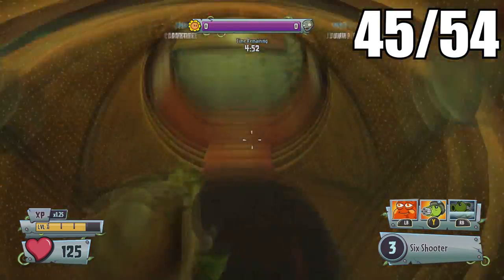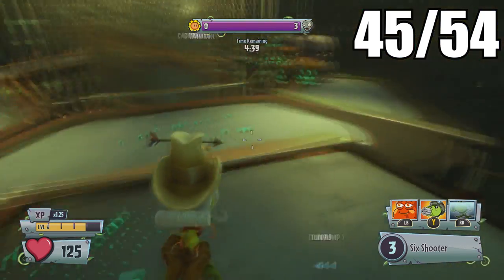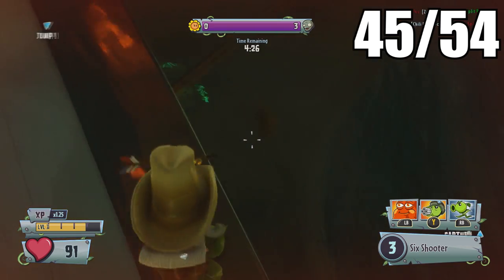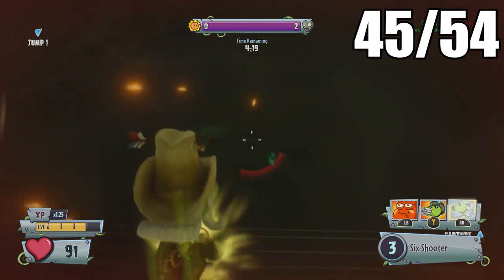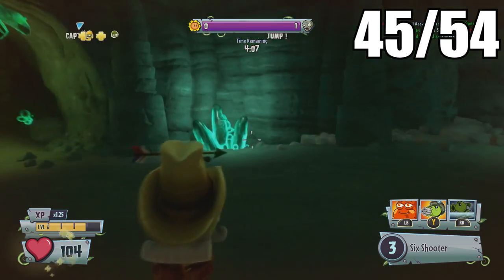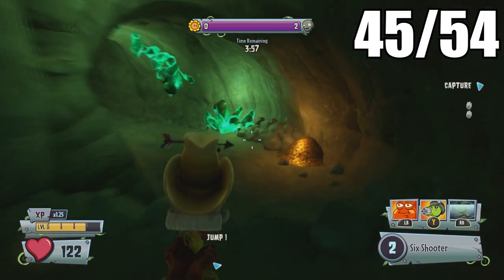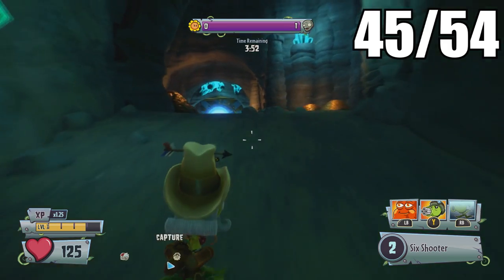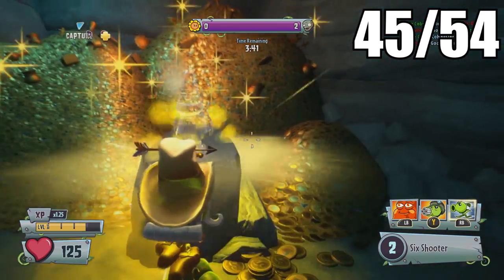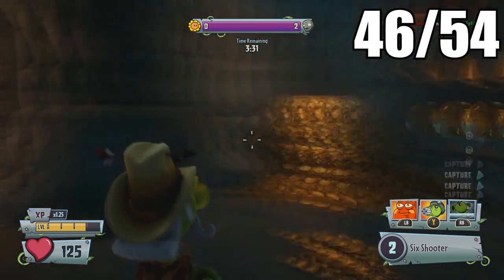The fourth one is probably the coolest golden gnome location. Drop down around the drill area — there's an opening down here. Look for the green aurora when looking down; that's the crystals glowing so you know you're heading the right way. Once inside, shoot the button on the wall and that opens the path to the next golden gnome. There's even a humongous golden gnome sitting on a throne in the scenery view, though you can't reach it. Use the teleporter to get back up to where the drill was.